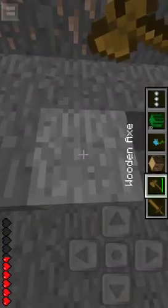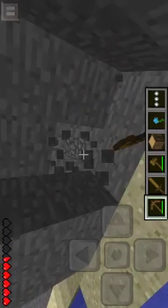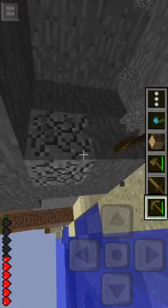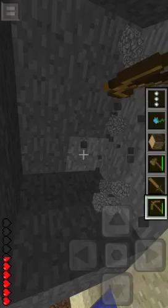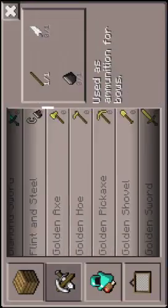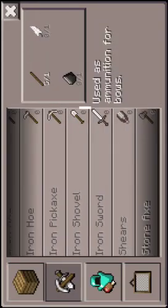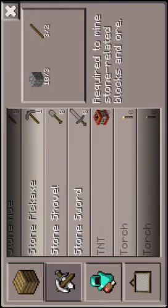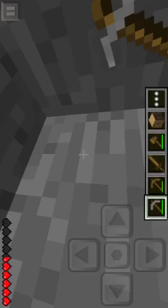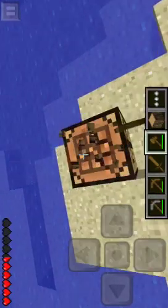Oh darn it, darn it, darn it — iron! It's gonna take my stone pick to get some cobblestone and upgrade to a stone pickaxe. Okay, let's go ahead and craft a stone pick. Now that we've crafted a stone pick, let's go ahead and mine the iron. Sorry about that — it wasn't frozen, our bro was just talking to me, whispering.